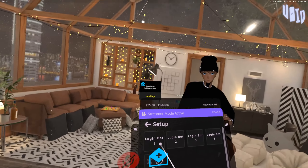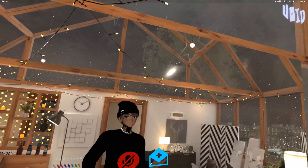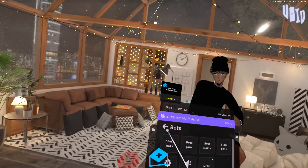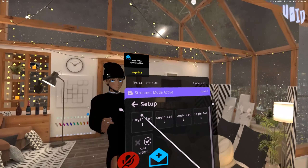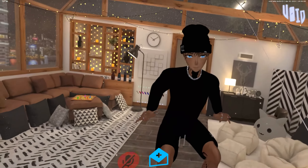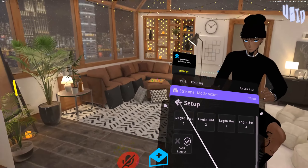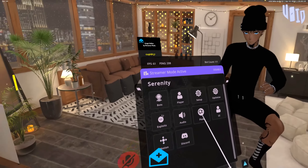If you want to set up the bots, you just click the setup button, then click 'Login Bot.' This will open a window on your computer where you sign into whatever account you want to use as a bot. Once you do that, close that VR Chat window that pops up, then go to bots and click start — that's how you start that bot. For the bots you basically just have to make a bunch of VR Chat accounts. If you want one bot use one account; if you want four bots, make four accounts.